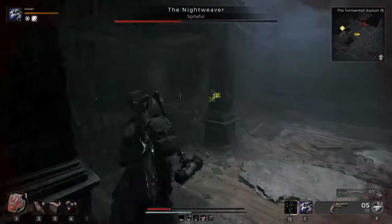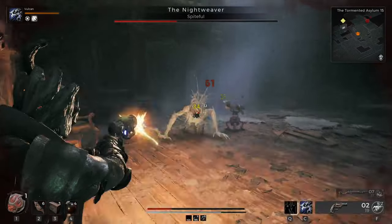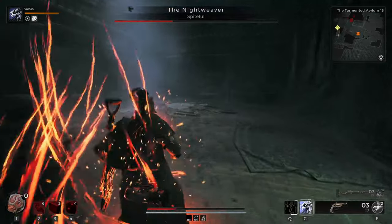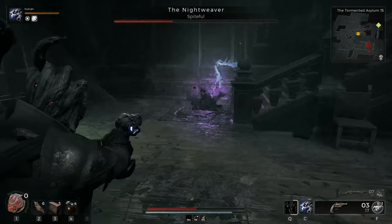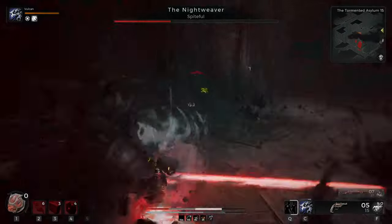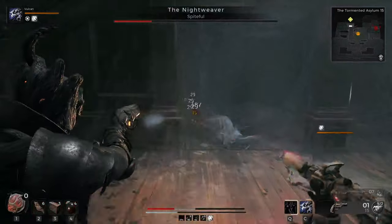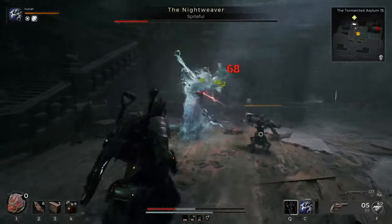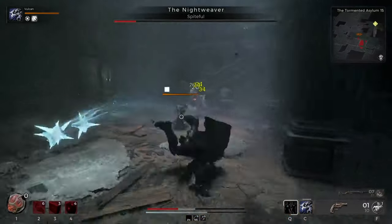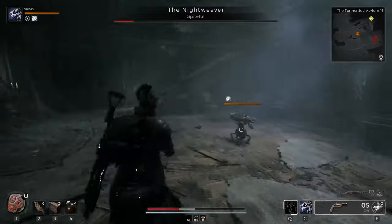Sometimes she'll do the ice orbs and then dive at you — usually you can dodge both in the same animation. The one-shot with the glowing grab — if she grabs you, it is GG. But it goes to show you, even with medium armor and not much survivability — I'm not even using Challenger this run — you can still survive a lot of these attacks.